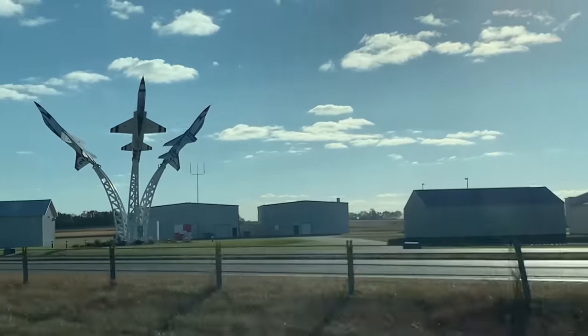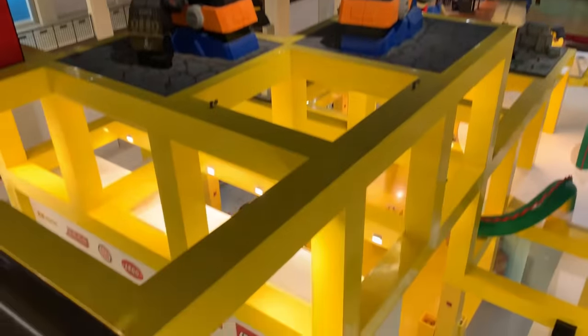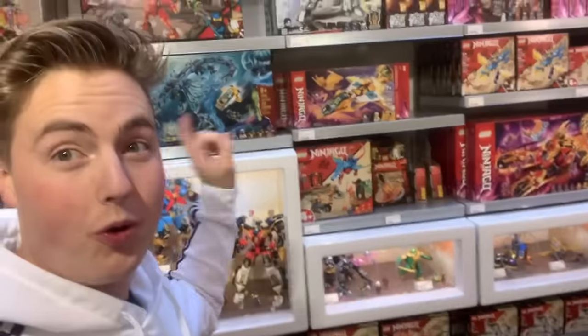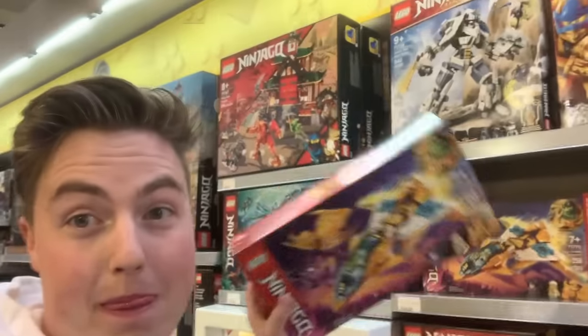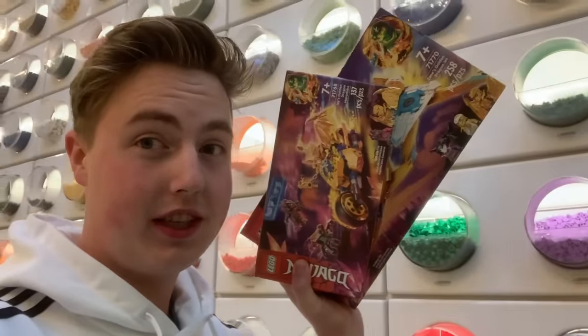We only have dragon form Kai and dragon form Zane, which is extremely sad. Today we're going on a quest to get them — we're heading to the Lego store. We found the good stuff — the last ones. We got the two things that were on my list. Let's go!